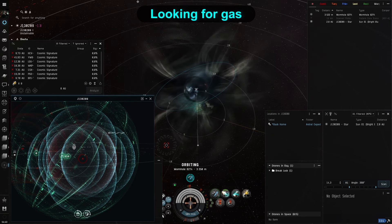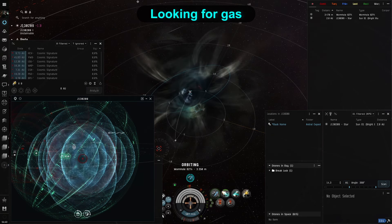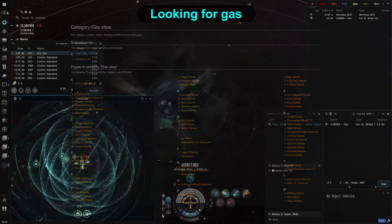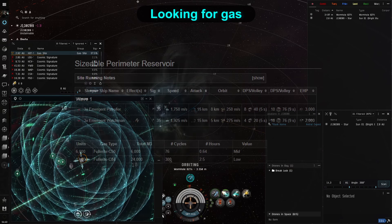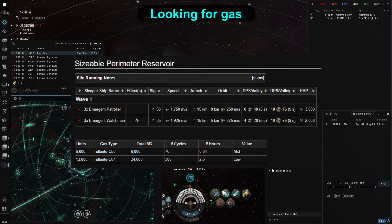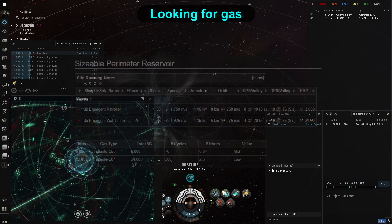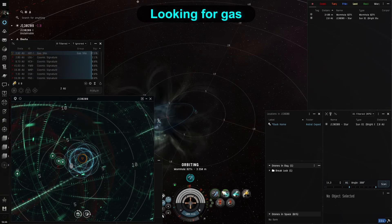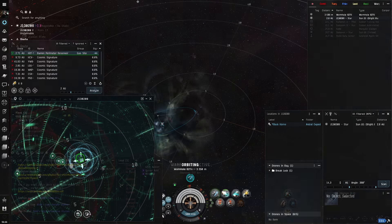Before warping in, if you want to check which gas is present in a site and which is more expensive, you can pull up the EVE wiki page with all gas sites in the game and then pull the names of the gas into an appraisal tool like Janice. Links to both will be in the video description. Prices of materials keep changing depending on supply and demand, so the ISK per hour I presented before might be a little bit different every day.